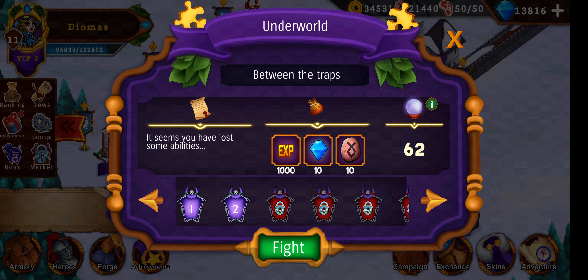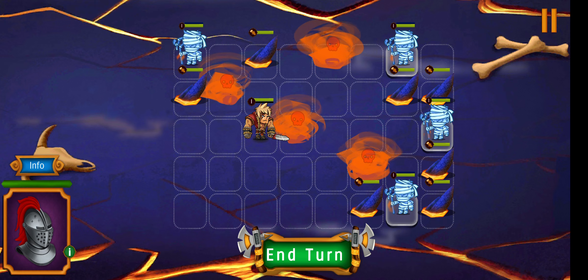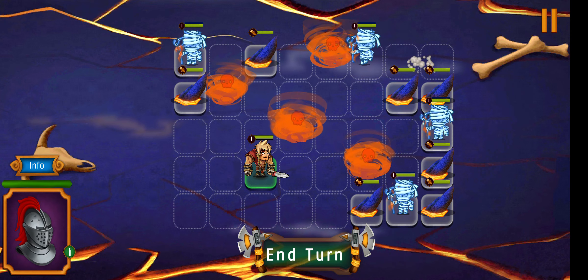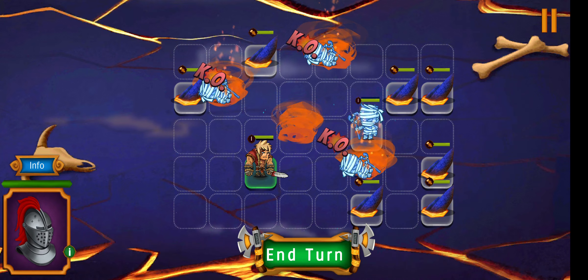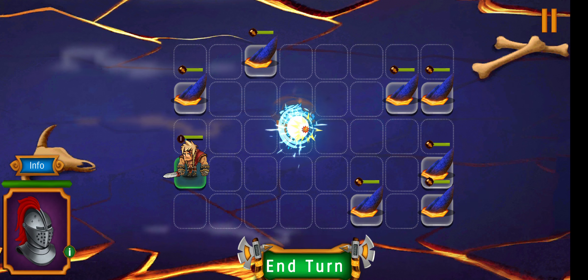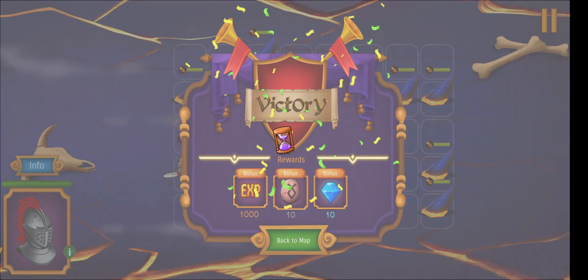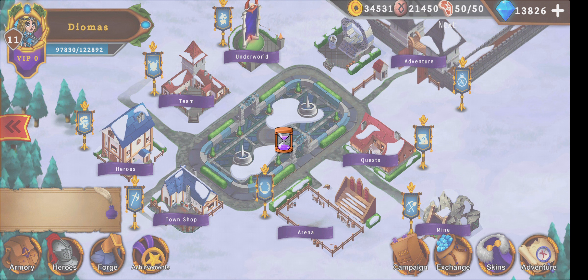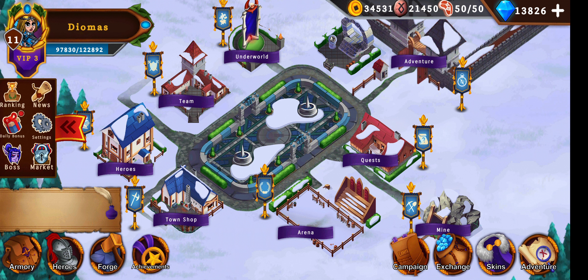I've already given you a mine tutorial that's still viable. In the underworld you get a first-clear bonus of 1000 XP, 10 gems and 10 runes. Every level needs orbs to unlock. As higher the chest, the better the drop rate. These are puzzle levels — you need to move and hit to solve the puzzles and get great rewards. I really like that, and it gives you a good overall understanding of the possibilities in the game.